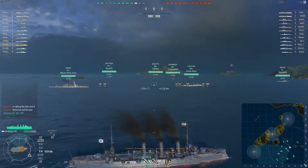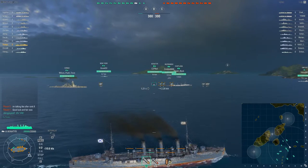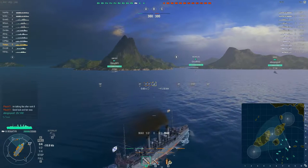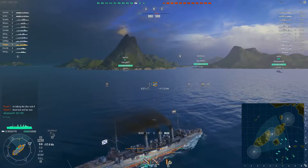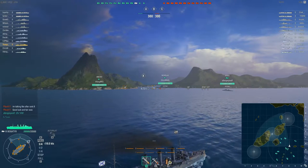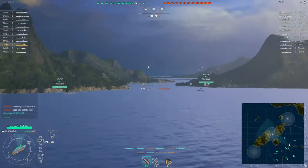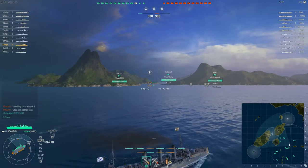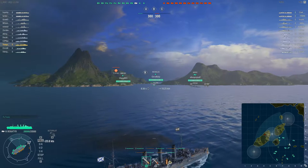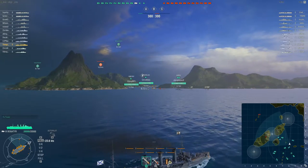Let's take a look at some turret rotation speeds — pretty terrible, pretty bad. Keep in mind though, the captain on this ship has no training whatsoever, just a stock captain, so that would attribute to some of the slower turret rotation speeds. I understand that the Russian cruisers' guns hit pretty hard. However, their citadels are higher above the waterline than normal, which makes them fairly easy to take out.